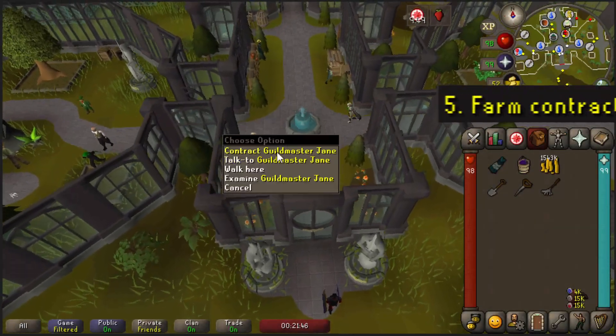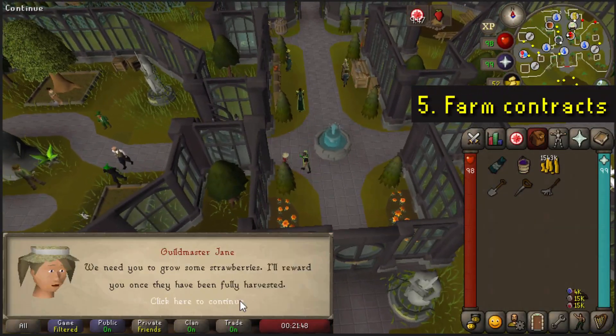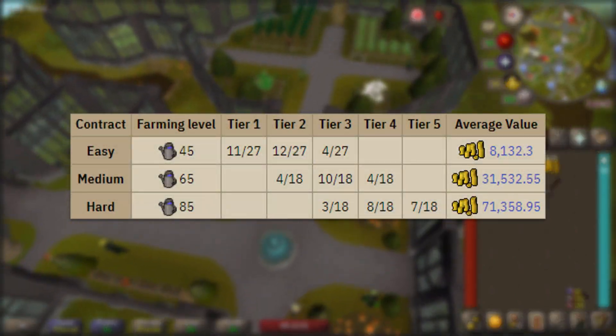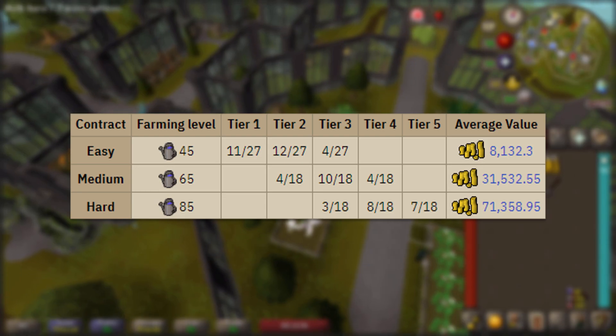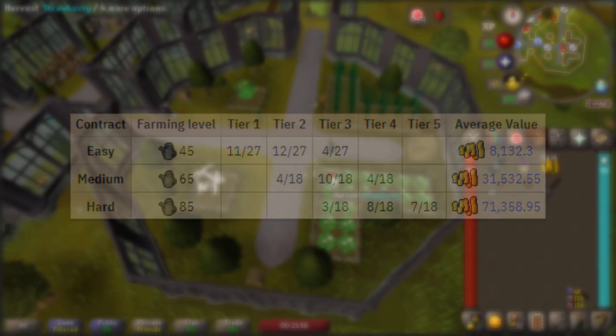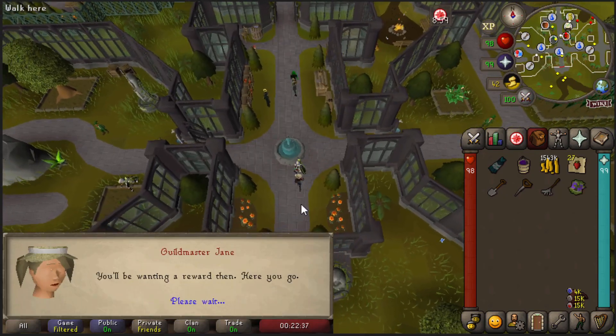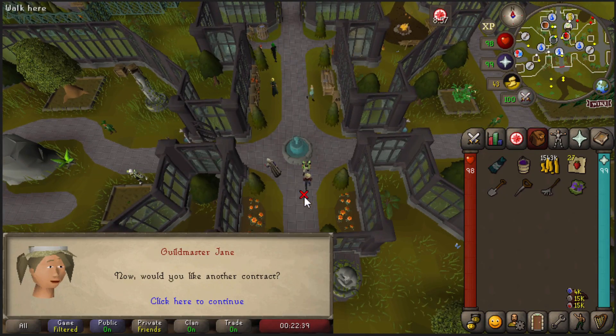And lastly, at the farming guild you can complete farming contracts for seed packs. The average value per contract is shown on screen. You can even complete multiple contracts in just minutes if you have the right seeds planted already. I'll explain the best setup in a future video — if it's available you should see the link appearing right now.